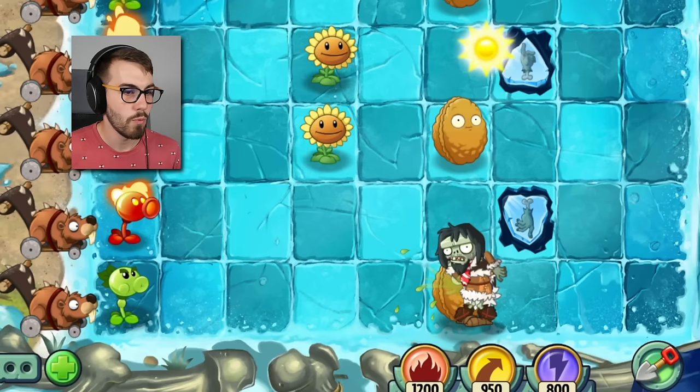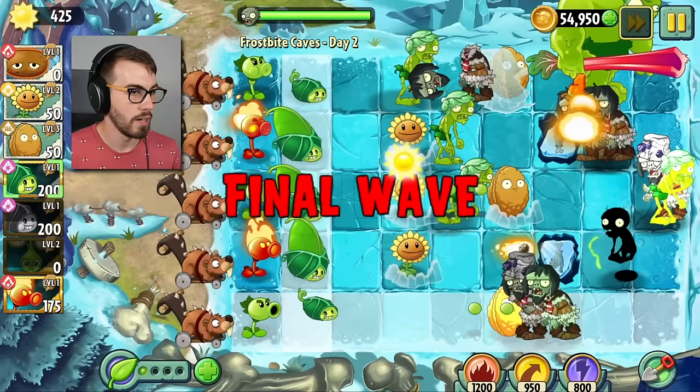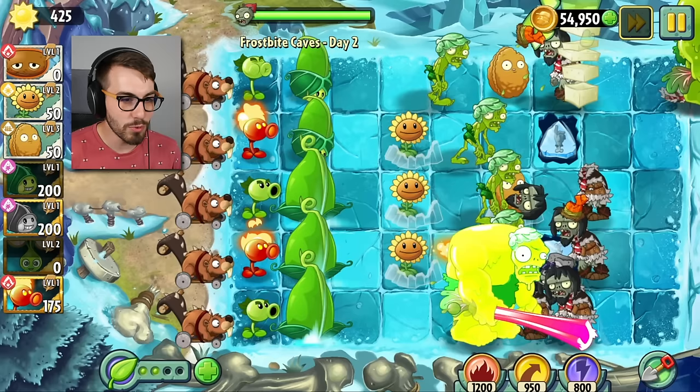I thought that hot potato was supposed to do some damage. Just putting my little Zoi Beans here — wait, what happens if I put the thing on the Zoi Bean? Oh my god, a gargantuar Zom-boy! A gargantuar zomboid! I want to do that again. He's got — is that rhubarb? Oh I love me some rhubarb — smash! Keep smashing bro! Boom, take that you silly zombies!